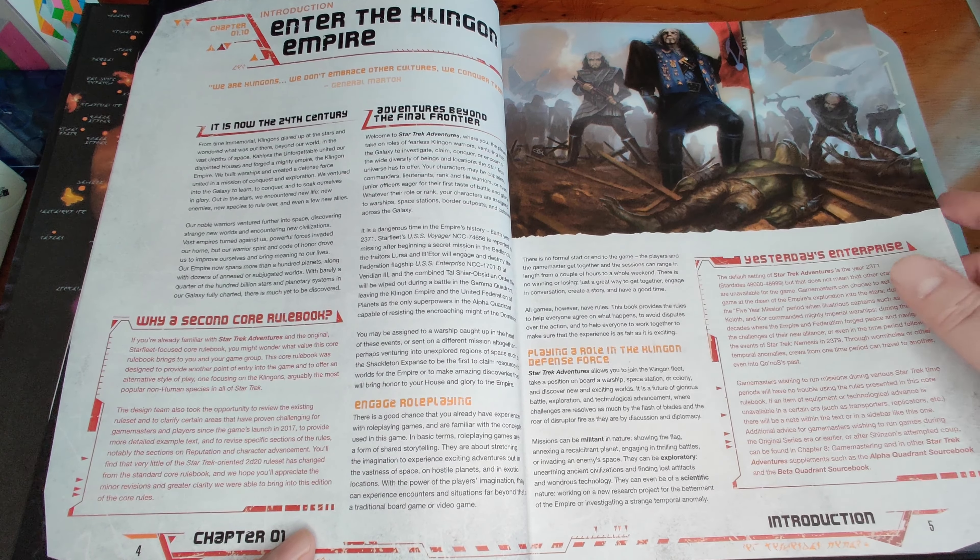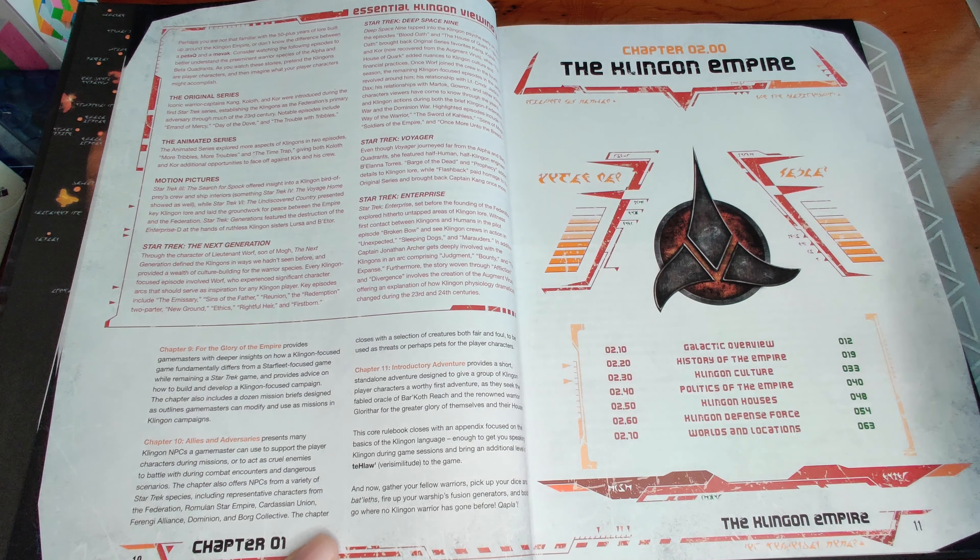There's a nice introduction which gives reasoning behind why another core rulebook. They took the opportunity to review the existing rule set, clarify certain areas - a few particularly around space combat - provide more detailed example text, and revise specific sections, notably reputation and character advancement. People who have recommended getting this book because of that stuff should know that all of it is also found in the rules digest in the tricorder set, or available separately as a paperback.